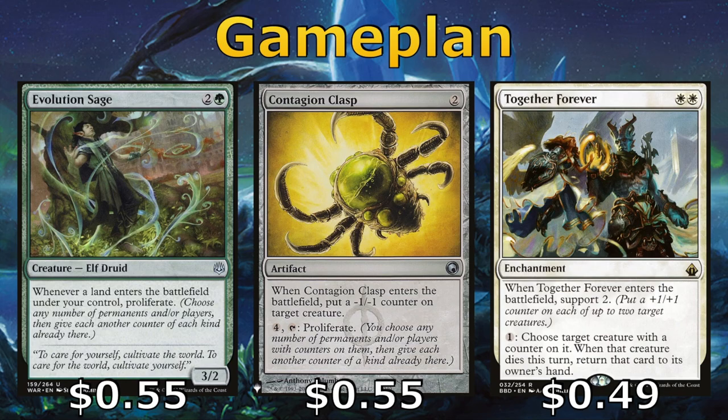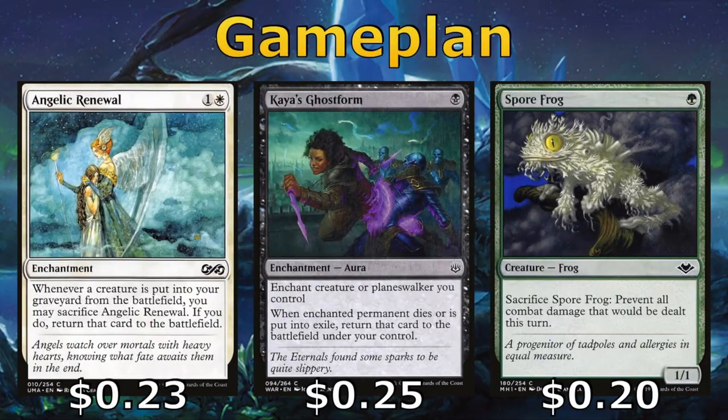Together Forever also gives up to 2 creatures +1/+1 counters when it enters. Angelic Renewal and Kaia's Ghost Form also help us to protect our creatures — when they would die or be exiled, we can get them back out of the graveyard. We can make Tyam very hard to deal with, especially with Kaia's Ghost Form since it covers exile or death, making bouncing maybe the most effective answer. We also have Spore Frog, which gives us a recurrable fog effect. We can sacrifice it to prevent all combat damage, and I've even used this just to get extra triggers off of my draining creatures when I had nothing else to do with my mana.